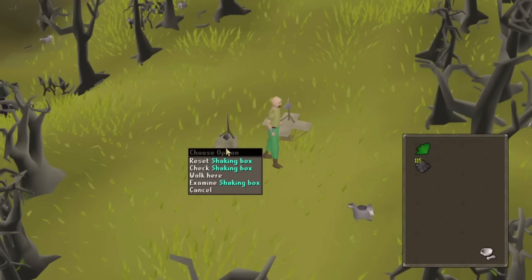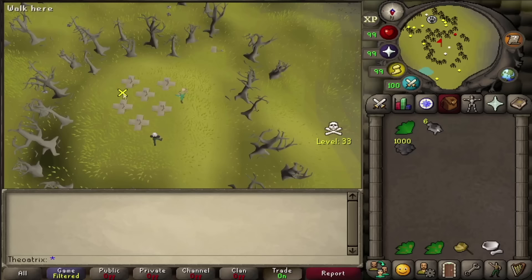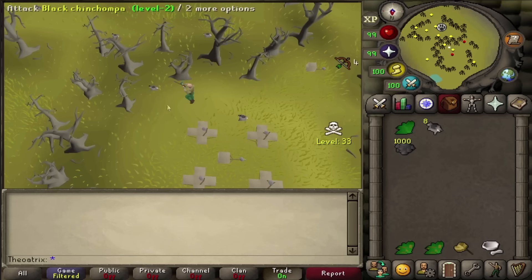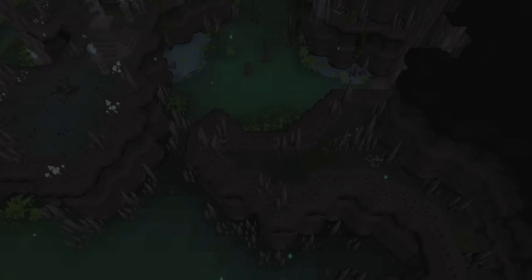To 3 tick, you need items that start a 3 tick cycle — I recommend using herb and tar, since you can bring grimy herbs in case you accidentally finish the action. Use the Menu Entry Swapper plugin to set the left click option for box traps to reset. Then wait until a trap has caught a Chin Chomper, go to reset it, and as soon as it disappears — so as soon as you've collected the Chin Chomper — you start the 3 tick action. Your character will set up the trap faster than normal. This also works when the box trap gets dismantled. Bringing a bow and arrows is useful for killing stray Chin Chompers. If you have an alt account with membership, you can speed up training further by killing while hunting.